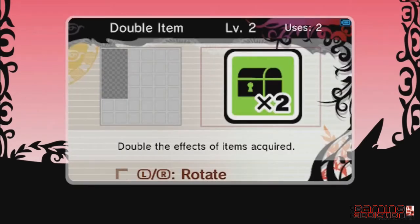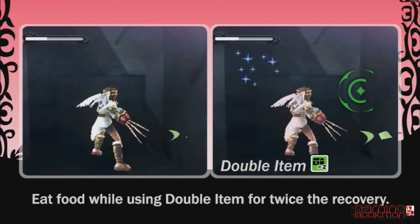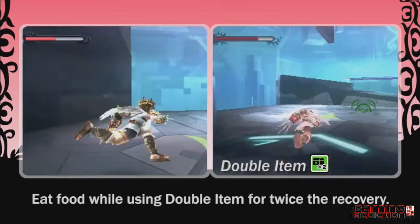Use the double item power to double the effects of foods you get. This is often more effective than using the health recovery method.